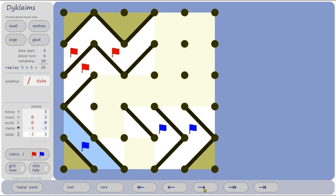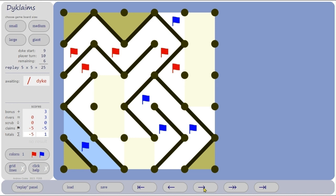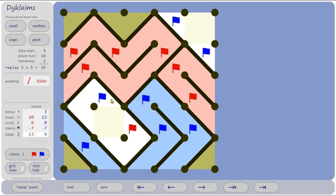Blue went down here. That was turn number 12. Blue put a dike there to try and get some points up here, and red attacked this area. Blue put a dike across there — that's now cut off from the sea. Blue put another dike, and red wins.